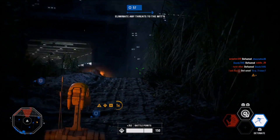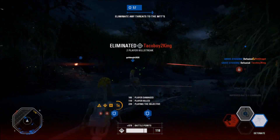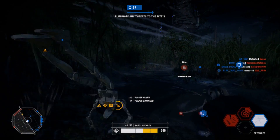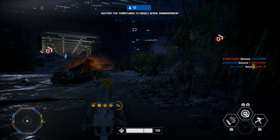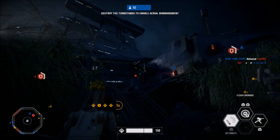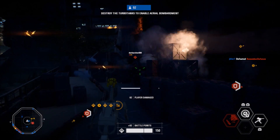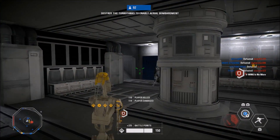My setup is Survivalist, which gives you a shorter health regen delay; Improved Battle Command as discussed; and Bounty Hunter, which gives you battle points quicker. I'm a big fan of Bounty Hunter on any class. If you want to go with a true support role, drop Bounty Hunter and Survivalist and put in Improved Turret, which gives increased health to the turret and makes it last a lot longer, plus the Squad Shield.